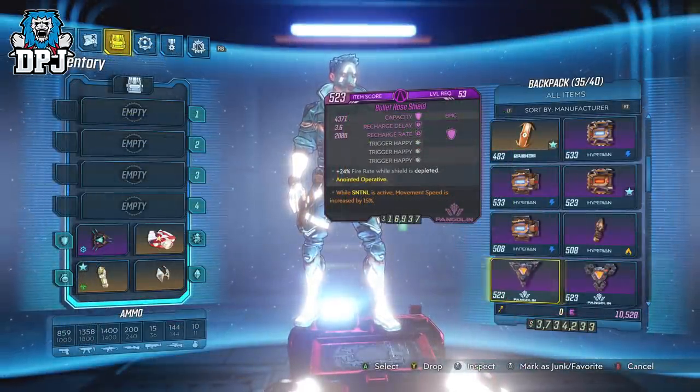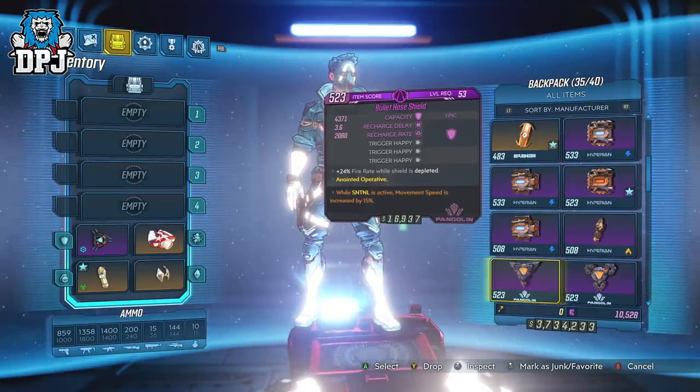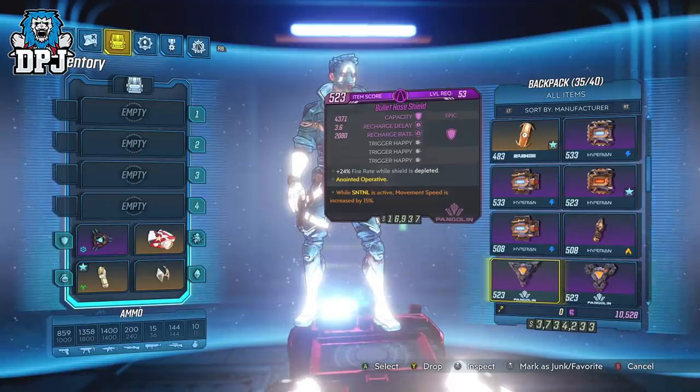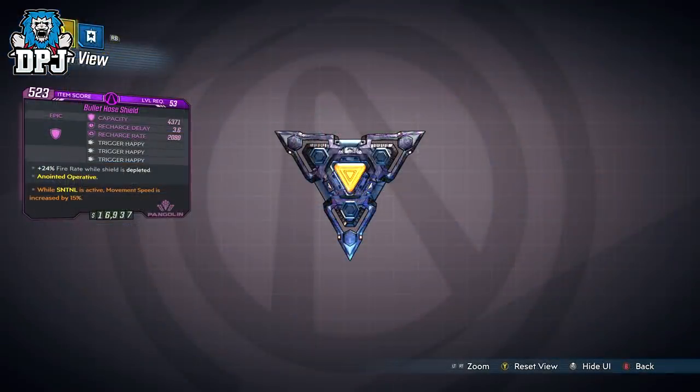Firstly we have the Bullet Hole shield. This is a shield with a 3x prefix of Trigger Happy, which gives you plus 24% fire rate while shields are depleted. Now many shields like this one, although super rare, aren't really amazing on paper. If you are working on a DPS build and fire rate is what you need, this could help. But in my opinion, it definitely isn't the best that will be featured today.